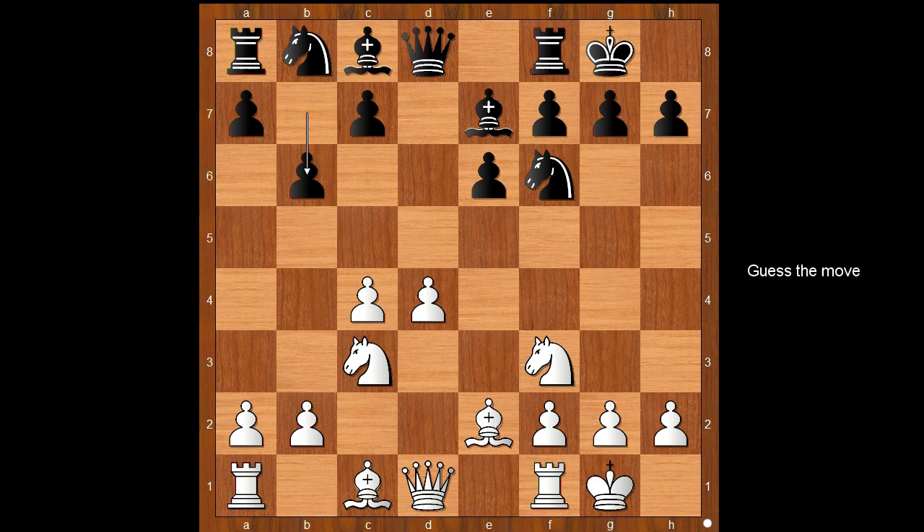B6, intending to fianchetto the light-squared bishop. White to move. What is the best move for white in this position? Moussation played the best move: knight to e5. The white knight is well placed on e5, and the f3 square is vacated for the bishop.